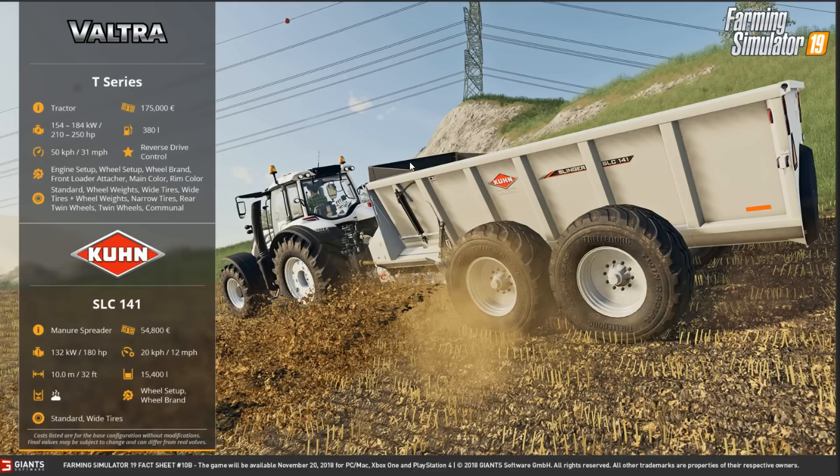And on to the Kuhn SLC-141 — it is a manure spreader, costs $54,800, needs 180 horsepower to power it, worker speed of 12 miles an hour, working width of 32 feet (10 metres), and holds 15,400 litres of manure. You can change the wheel setup and wheel brand — interesting, whatever wheel brand you can put on it, Michelin's maybe? Standard and wide tyres available.